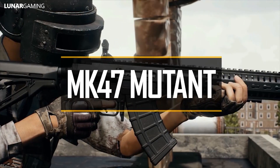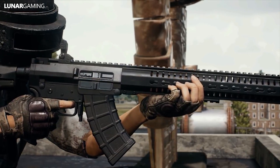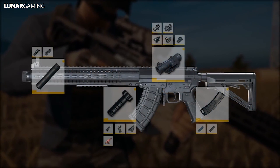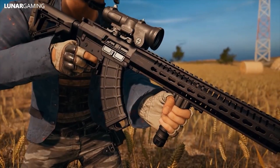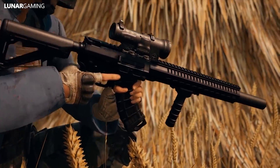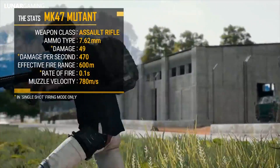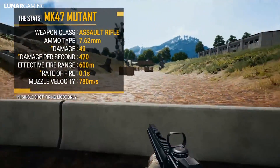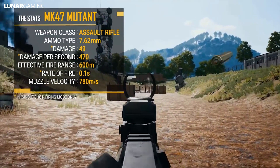Another weapon has also been added — the MK47 Mutant, a new assault rifle. The Mutant can be acquired on all maps — Erangel, Miramar, and Sanhok — through world spawn. It also uses 7.62mm bullets and has a 20-round capacity, upgradeable to 30 rounds with the extended mag. The Mutant has 2 firing modes: single shot and 2-round burst. All types of attachments can be used with the MK47, but it has no stock slot. Personally, I do really like both of these new weapons.